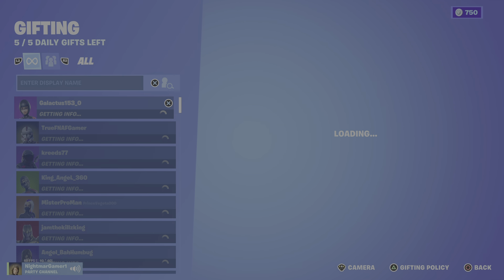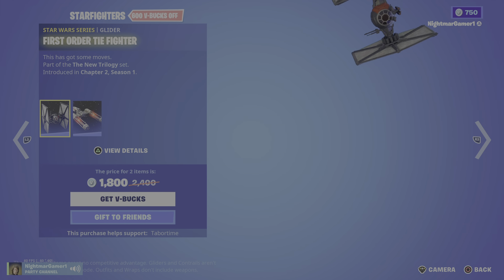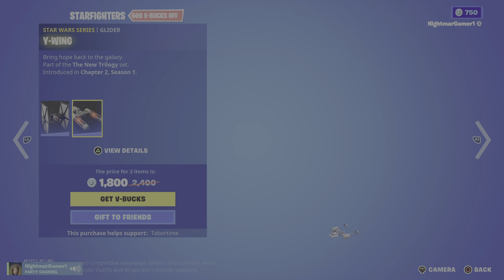That's a bit steep for three pickaxes. The Rise of Skywalker pack is 3,500. We have the Starfighters, but we just got the Starfighters. I know it's a bundle — it's always a bundle, but they don't classify it. It's the Wildling and the First Order TIE Fighter, really good gliders.